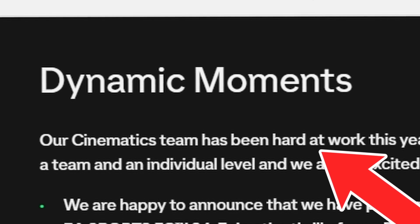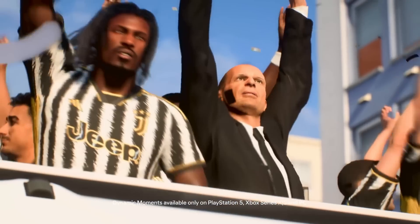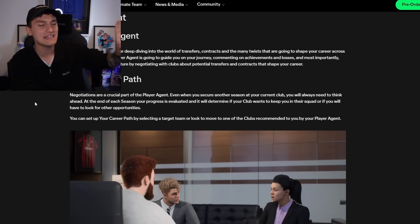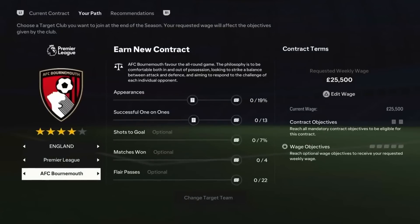One thing that is going to be a huge improvement for Career Mode is Dynamic Moments, which is basically talking about new cutscenes we're going to be getting. There is also going to be confirmation of the Ballon d'Or in Career Mode, which I leaked in an earlier video. EA seem to be really pushing Frostbite for EA Sports FC, so some of the cutscenes should be brilliant. Another thing getting a major improvement is Player Career Mode — on the website there's going to be the introduction of the Player Agent.